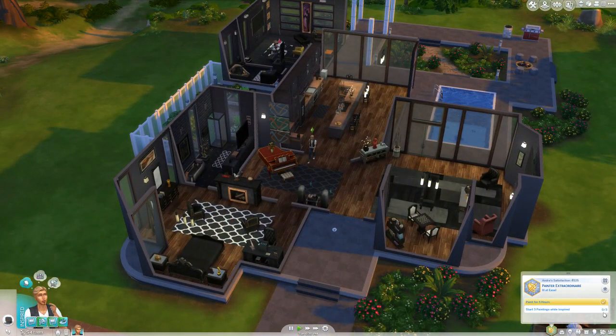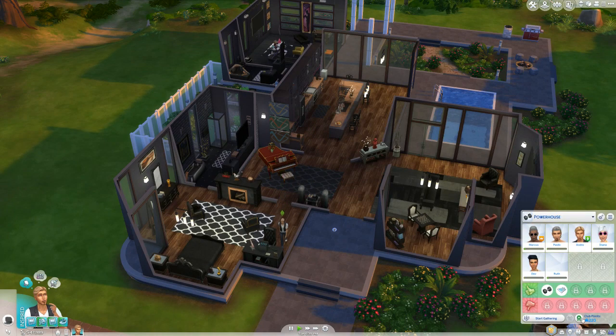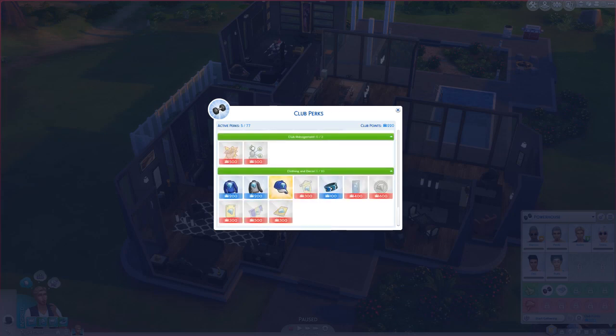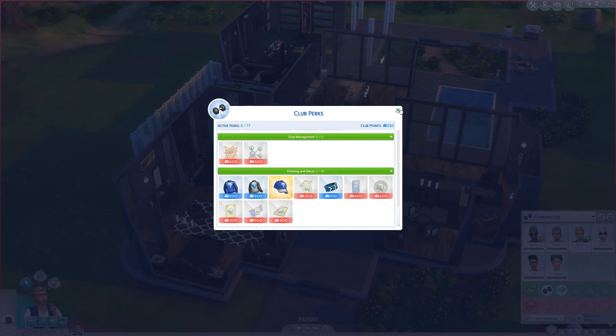The other helpful trick is from the Get Together expansion pack. If you're in a club, you can spend some club points to make your club a networked club. If you're in a networked club, it increases your performance gain at work while your sim is a part of that club, so that can help you get promoted a little bit faster.